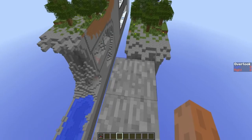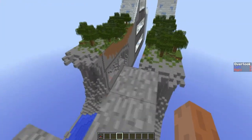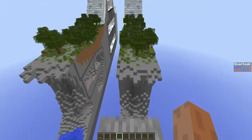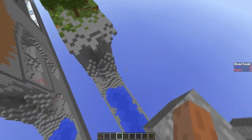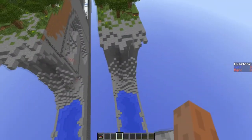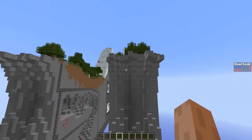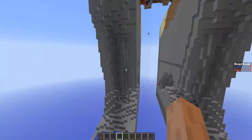The first main obstacle teams will face is this huge gap, and there are many different ways teams can try and tackle this - whether it's bridging across or dropping down into this water. Every team will be looking to get across as quickly as possible.